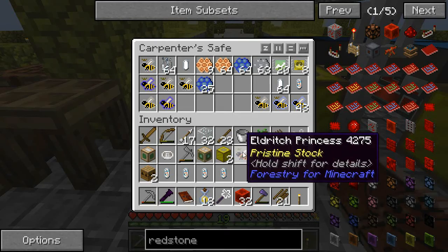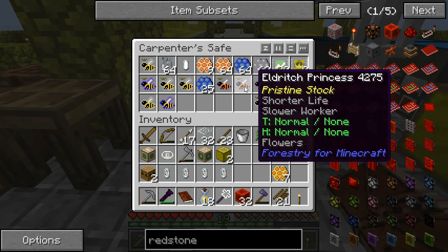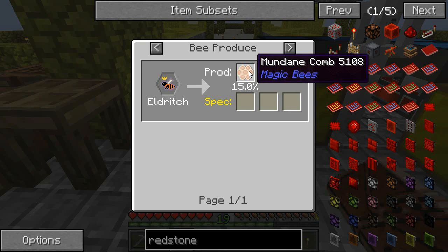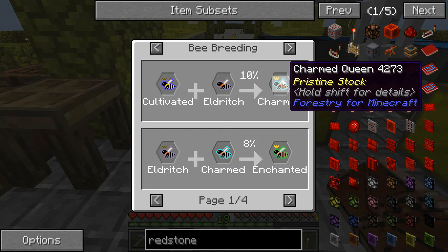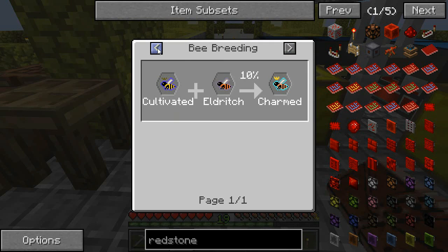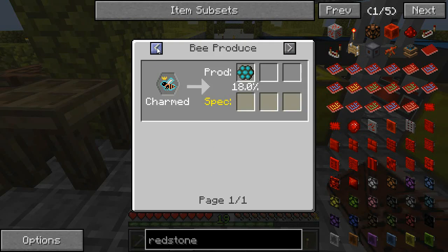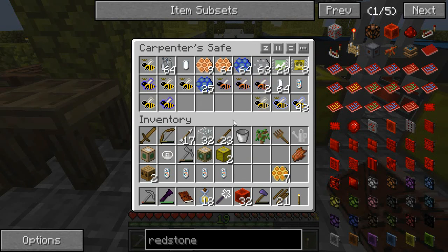Two more industrial apiaries, two more of those — and eldritch two princesses, two drones — what do you give us? Let's have a look — mundane, give me more mundane. Charmed! What do you give us? Otherworldly combs — okay.